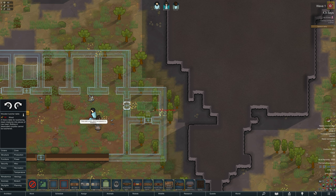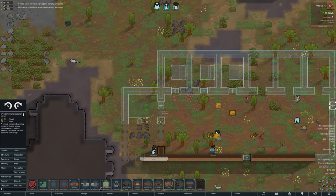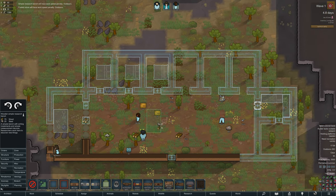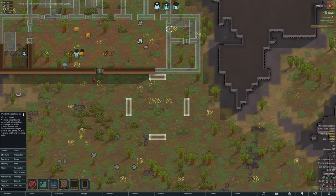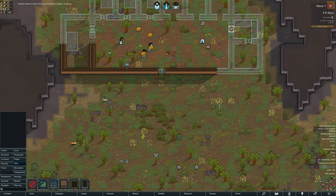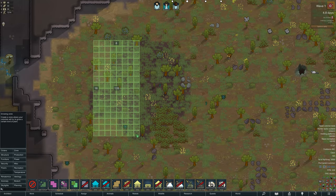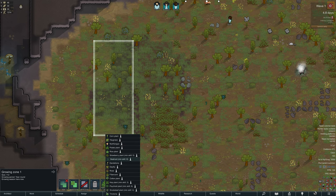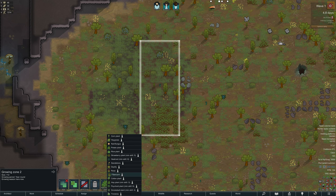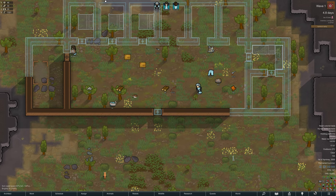Starting off we'll have to use the basic wooden coolers that create evaporation to cool down the room - they drop it to about 14 or 15 degrees, which slows down rot but doesn't stop it. On the left hand side is our research room, along the top are the bedrooms, and the main massive room in the middle is for storage, crafting and the like. I'm chucking down the very first grow zones on that fertile land to get the 150 percent speed buff - 50 percent faster growing times - until we can get to tilled soil which gives 200 percent.